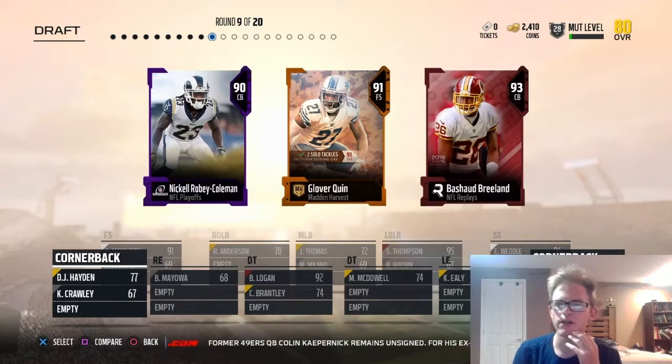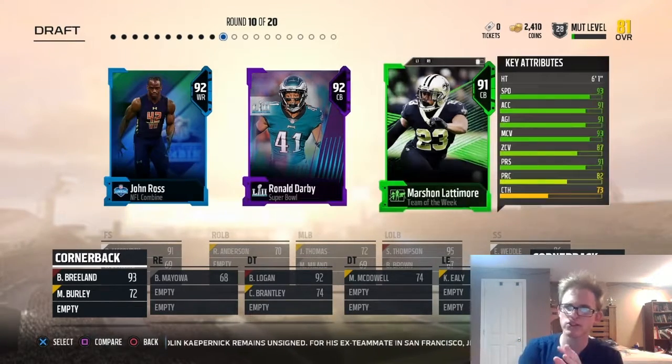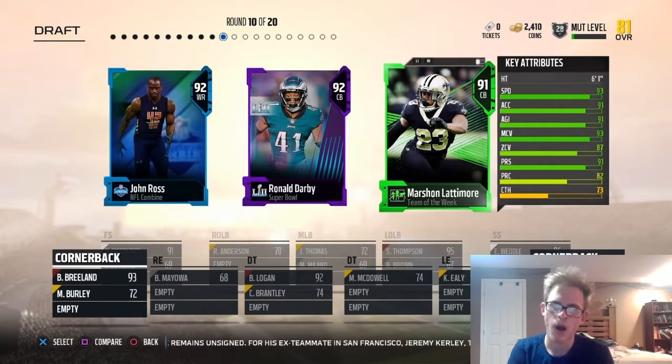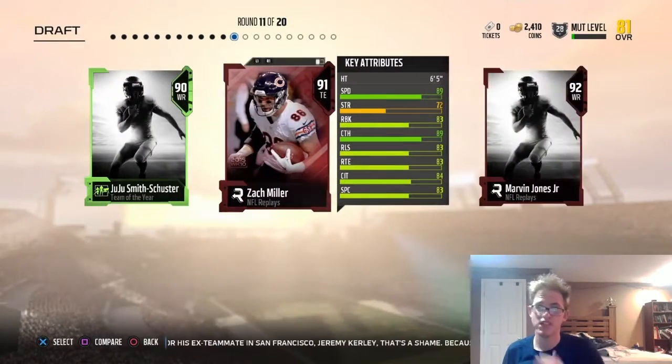The team's looking pretty good. We're going to pick up Rashad Brenline and get him on the squad. Any of these cards I could go with — Marshon Lattimore I've used before. I haven't used Ronald Darby, so let's just go with Darby because I haven't used him. It's one of those cards I really haven't used much lately at all. Let's just try him out and see how he does.